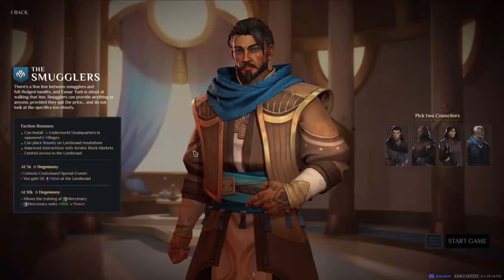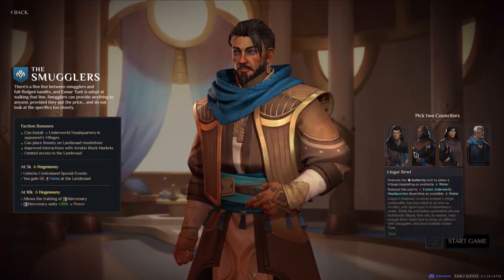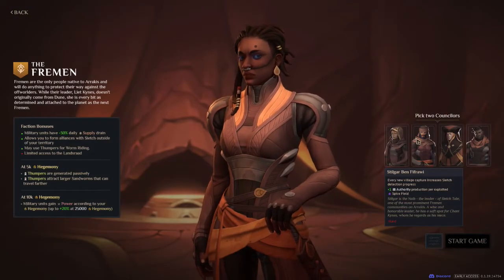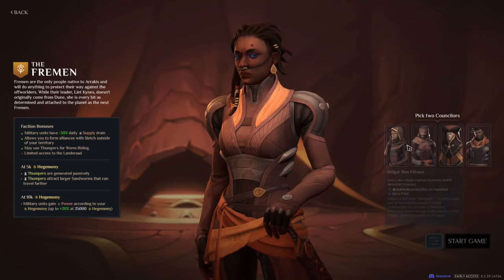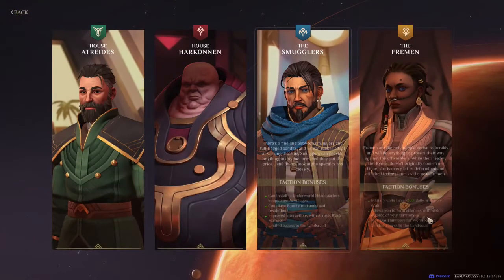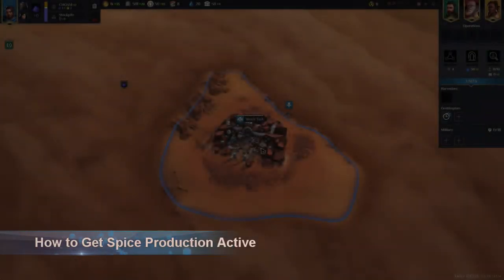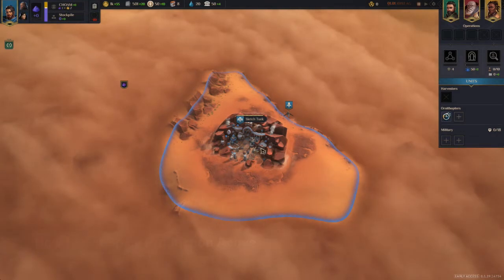Each of the different houses has different faction bonuses and drastically different counselors. Sometimes counselors have specialized actions they can perform at villages, and some play styles are drastically different — it's fun to explore. There's a lot of replayability here: four different factions, each with four counselors, and you select two each time you play. Now I'm going to walk you through a quick way to get going in Dune Spice Wars when you first start. The first time you play, it can be a little daunting because there's so much stuff going on.